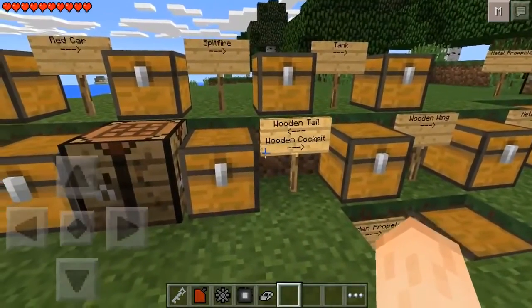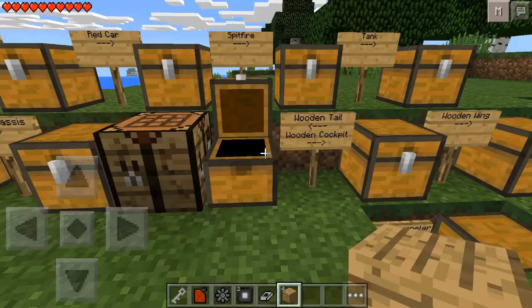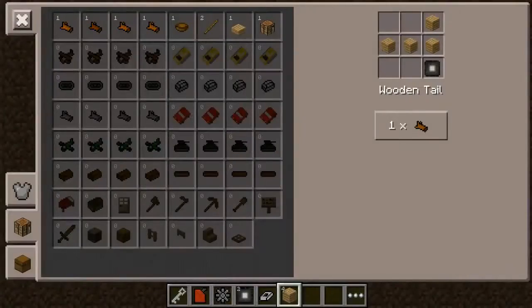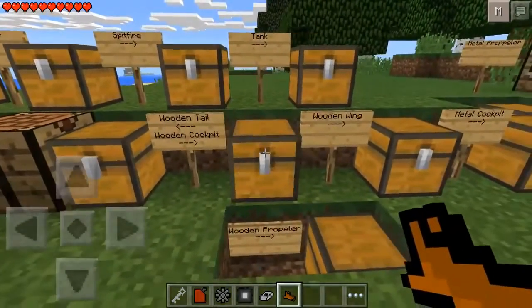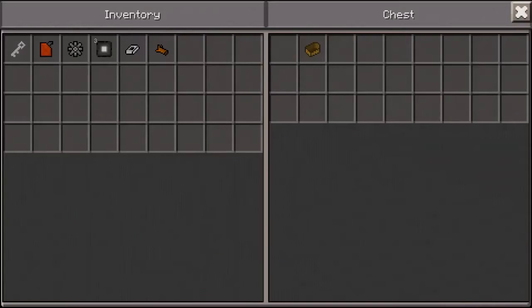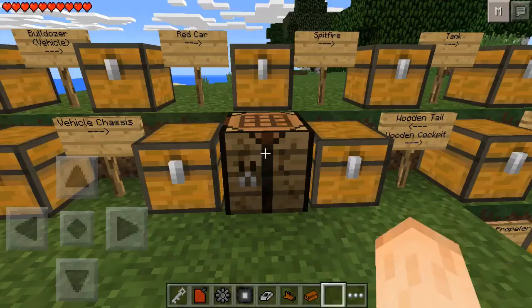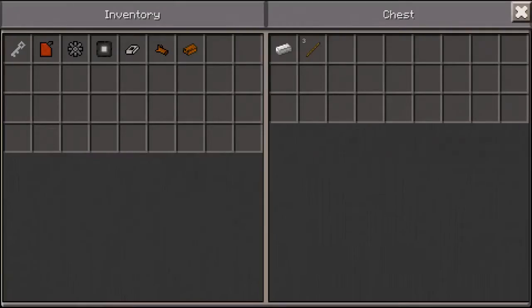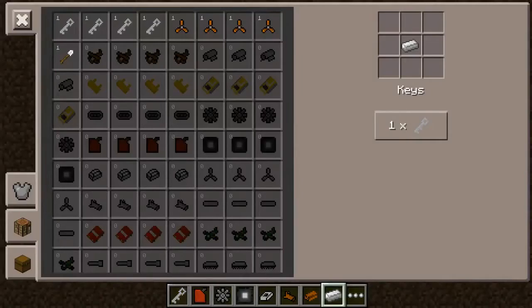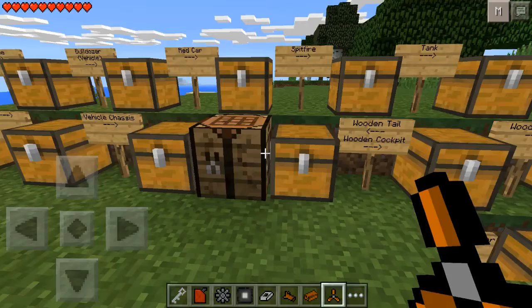The next thing is a wooden tail. To make one you're going to need four wood and one large wheel. Wooden tail, as simple as that. Now the next thing is a wooden cockpit, and to make one you're going to need two large rails and one boat. Pretty simple. Now the next one is a wooden propeller. To make one you're going to need one iron ingot and three sticks — and you make one just like that.